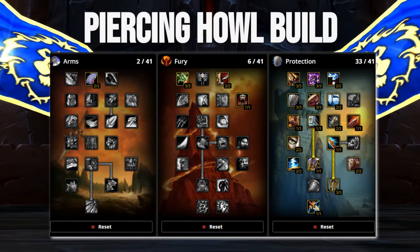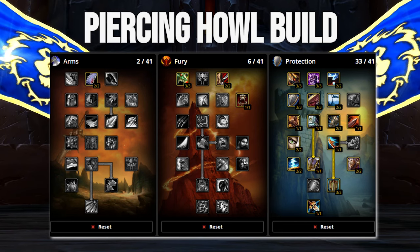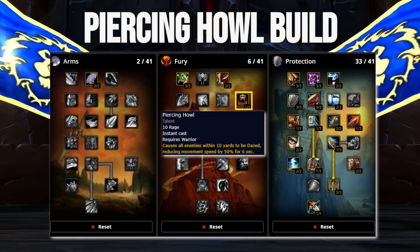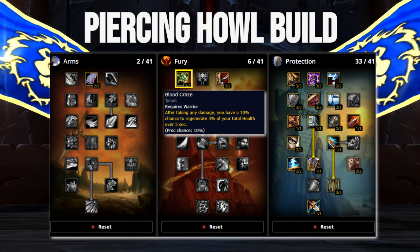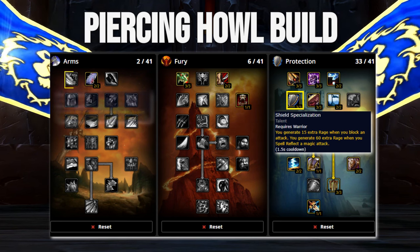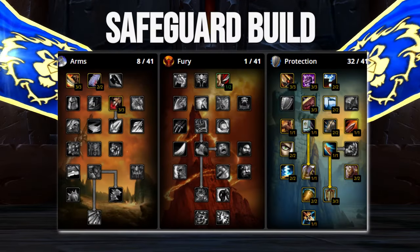Our second build is a Piercing Howl build, which goes deeper down the Fury tree while sacrificing Deep Wounds from the Arms tree. This build is slightly worse offensively but on par defensively with the standard build. Piercing Howl will be very useful on fights with adds where you want to slow, especially in a 10-man setting where you have a limited supply of traps and earthbinds and need to provide the slow yourself. Blood Craze also does a decent amount of healing when fighting many mobs, offering far more value than Battle Trance. We also pick up 3 out of 3 in Shield Specialization, as War Academy offers a very small offensive gain and is generally not worth the points unless needed to go further down the Arms tree.